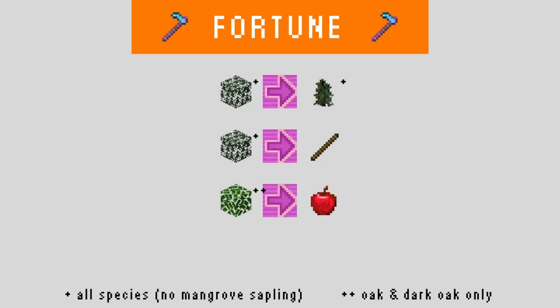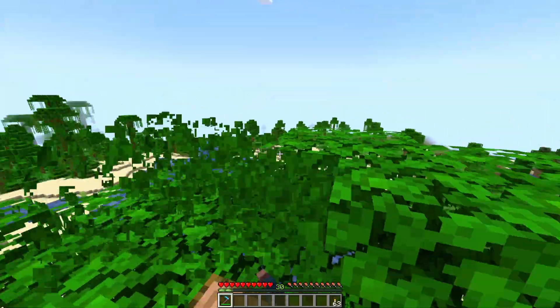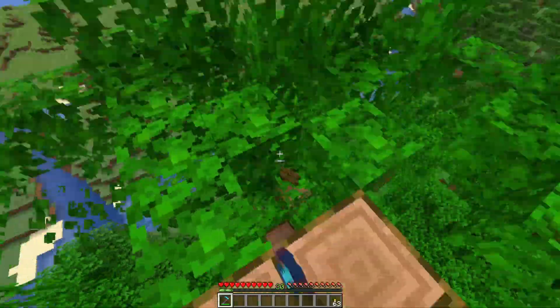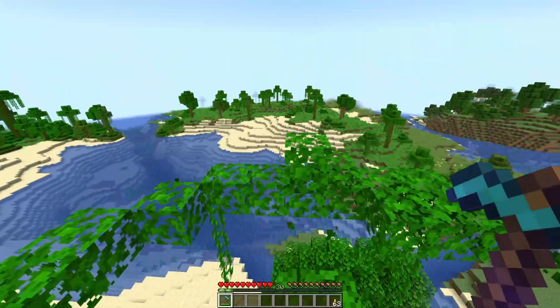Here are the uses of a Fortune enchanted hoe. On the left side we have the block being broken, on the right the item or items that drop, and in between I'm using these lovely pink glazed terracotta arrows to show the transformation. This is quite a short list, and it's all about leaves. All leaf types drop sticks and their corresponding saplings more often when mined with a Fortune hoe, and oak and dark oak leaves also drop apples more often. This is great for manual tree farming, especially of jungle trees, because their leaves drop saplings less often than any other varieties. However, leaves do drop enough saplings on average without Fortune to support a self-sustaining farming process. If you have a semi-automatic tree farm, you probably won't use a Fortune hoe ever again.